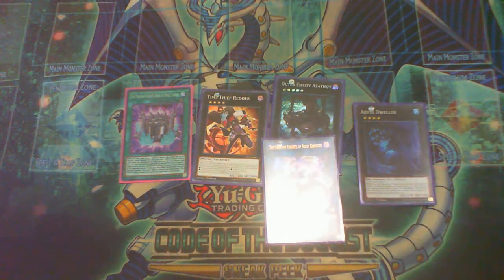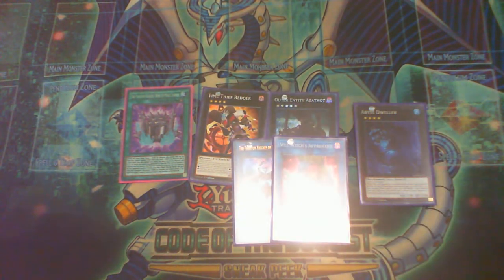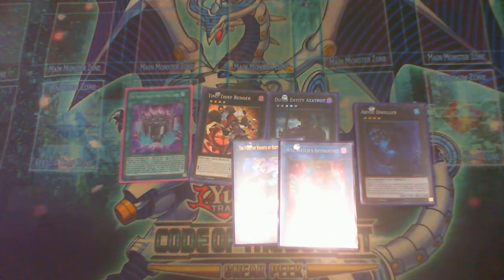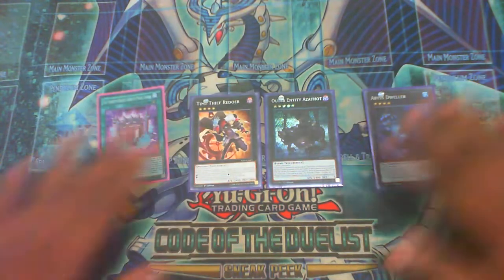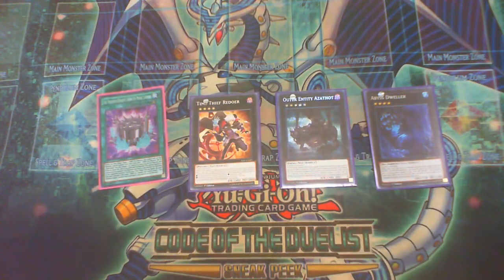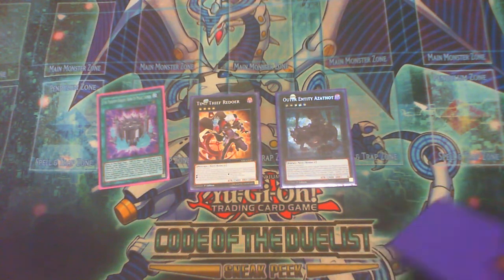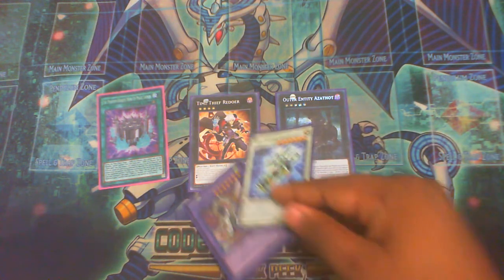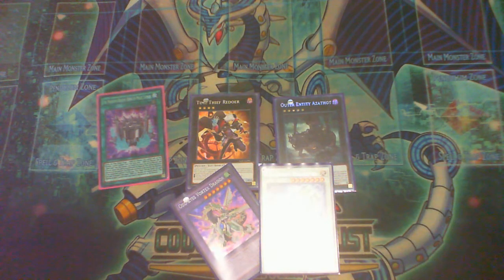If they got rid of your Rusty Bardiche, you can summon Wee Apprentice and boost Cali to 4000, and this is already 1900 so it's almost game. One problem with the deck: because it only stops monster effects, they can still use spells and traps. They can Dark Hole you, Kaiju you, do a lot of things. So you need to set up negations to slow them down — for example, these two. If you protect them with this, you should be fine.